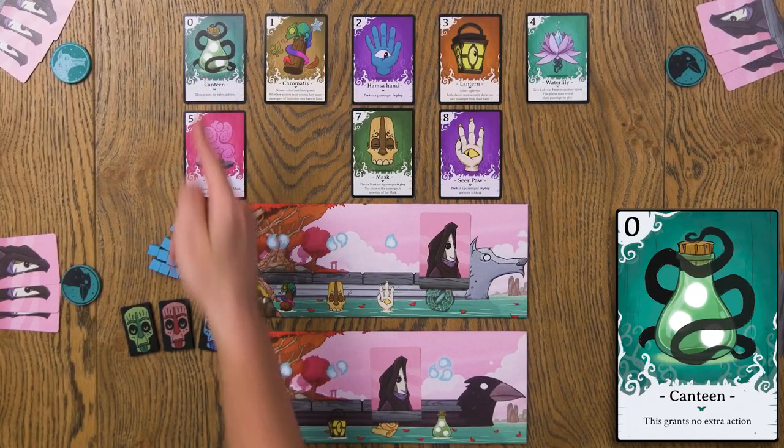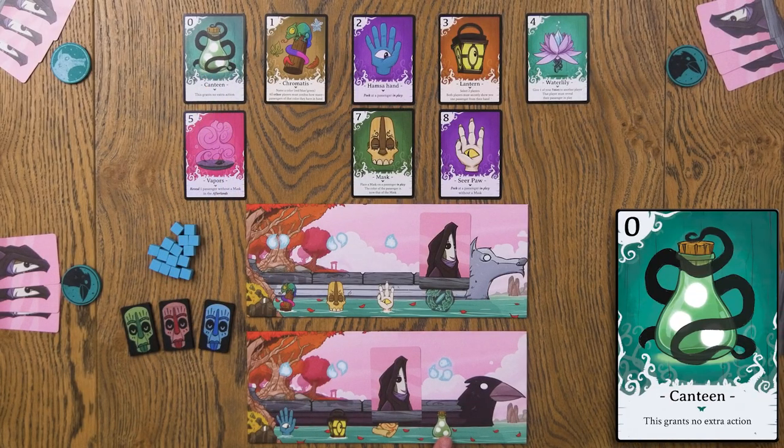You're going to go all the way around the table until everyone's put a passenger in one of the boats. Then you're going to go through all of those gifts. For instance, the canteen here — which is generally going to be in most of the boats depicted with the most voices — and that's because it doesn't do anything.